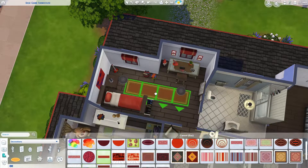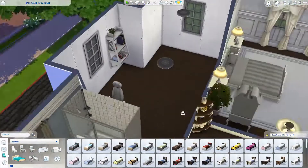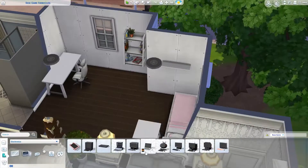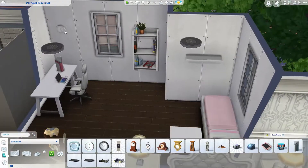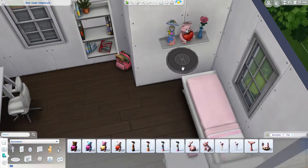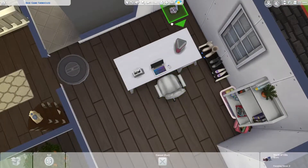I also used some of those cool paintings from the most recent update that are designed to lean up against the wall on the floor. Finally, we come to the last room — the teen girl's bedroom — where I use the new desk set, the new bookcase, and one of the smart speakers. It's kind of fun to think about all the stuff that's been patched into the base game, even just in the last year. The base game was pretty bare bones originally.